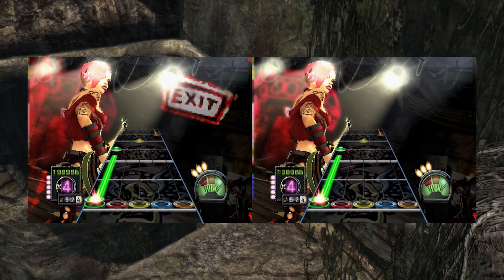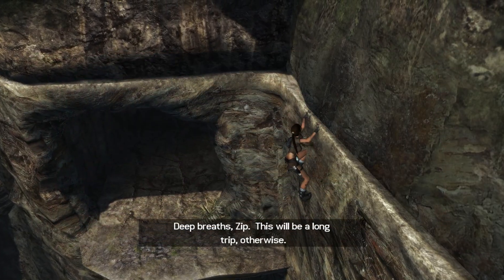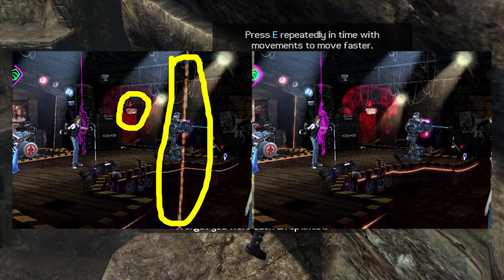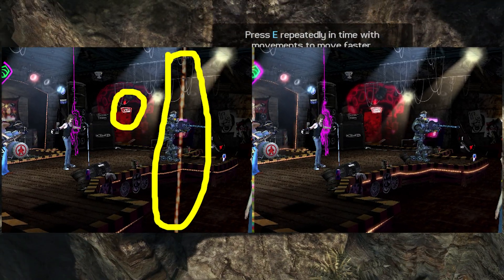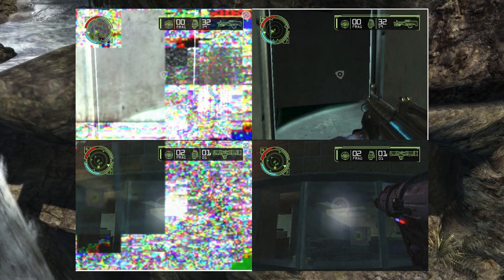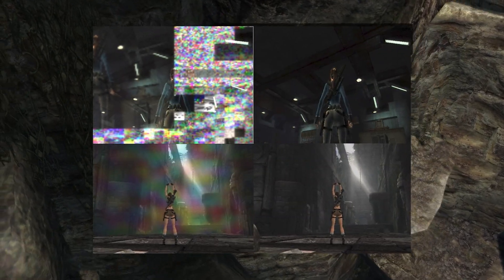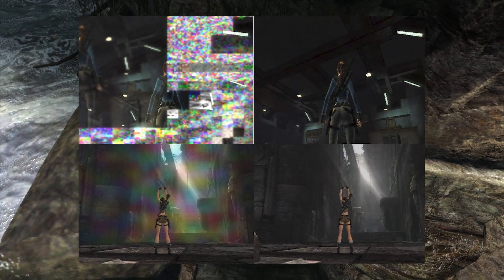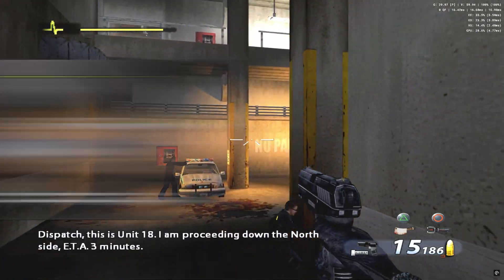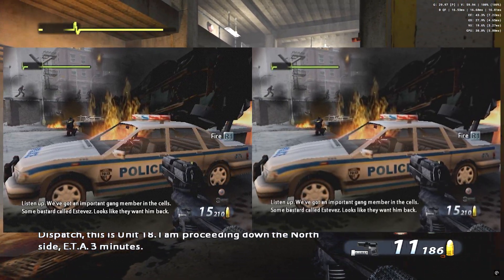A long-standing issue with PCSX2, where light beams were not rendered correctly, has been fixed. This mainly corrected Guitar Hero 3 Legends of Rock, where neon effects sometimes overexposed and rendered incorrectly. Project Snowblind, which had its lighting, HUD, and transparencies completely broken, now renders correctly. Tomb Raider Legend, which had artificial lighting, internal lights, and even sunlight passing through buildings, now also renders correctly. And Urban Chaos, where fire, smoke, and fog effects have received visual improvements, although more subtle.